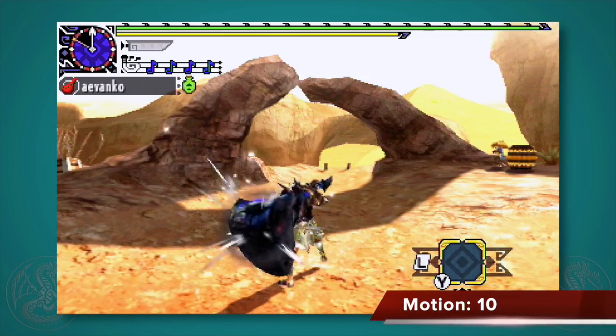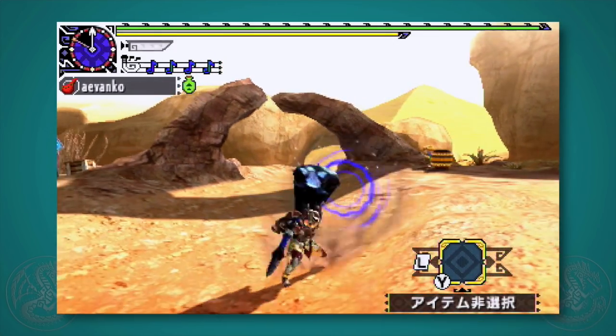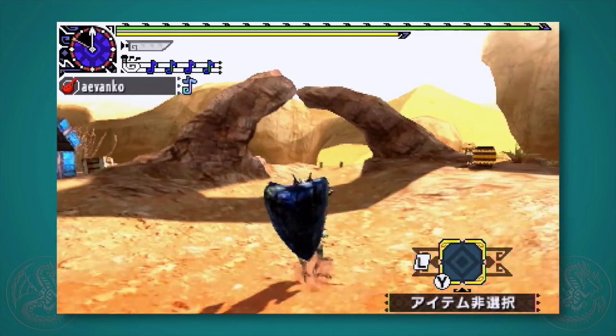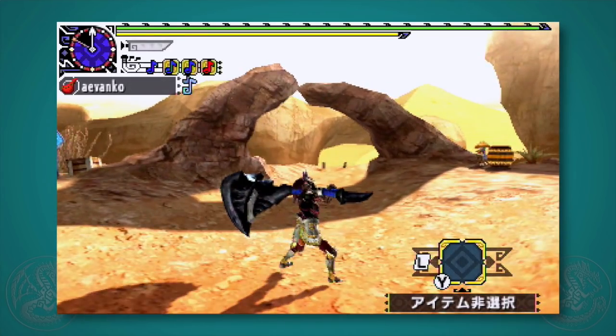Finally, you can tap the special button on your touch screen to do a handle smack. This is actually cutting damage, but don't plan on knocking off any tails. It's mainly used for getting off a quick A note since the animation is faster than the right hook, but it's really not used that much.